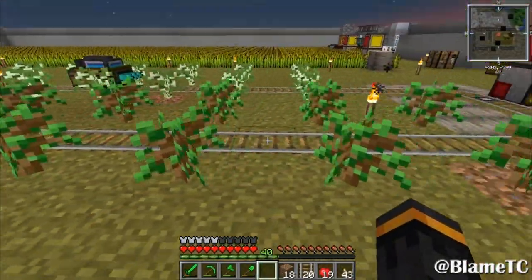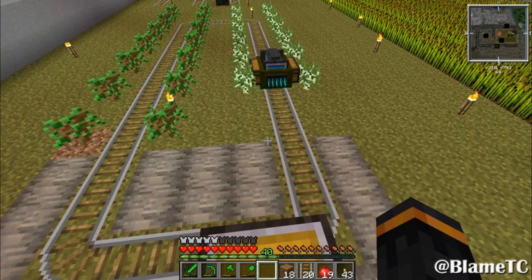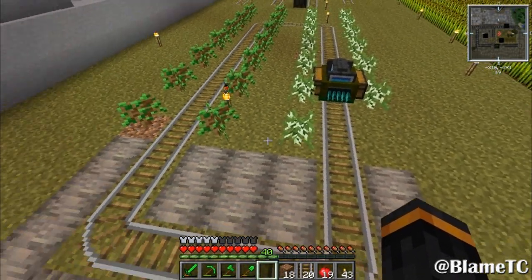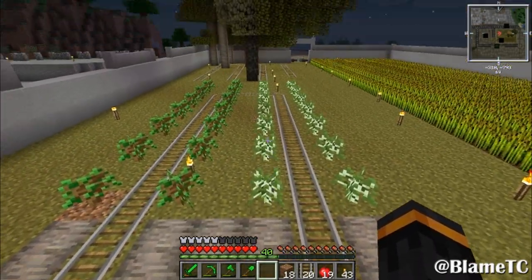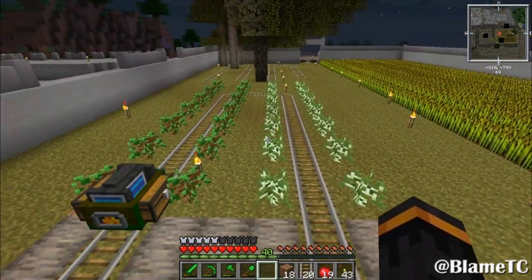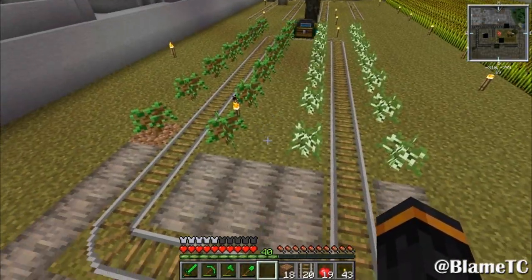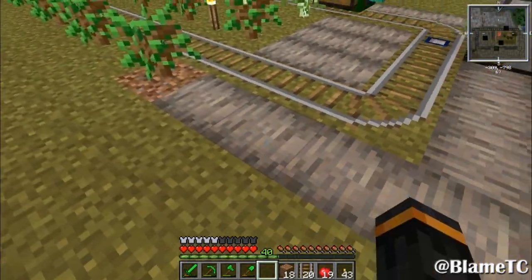Yeah, it should plant two more right there. I lucked out — it's like the perfect size. So now I can do two types of saplings. There is another way I could handle this rather than just putting down non-grass blocks.